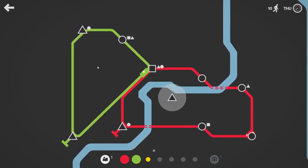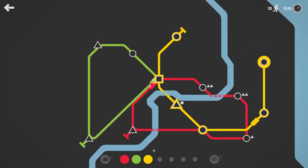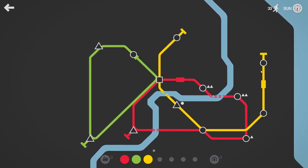What are we doing here then? We can do that. We can sort of take a few of these circles so that the red line doesn't have to deal with them all.